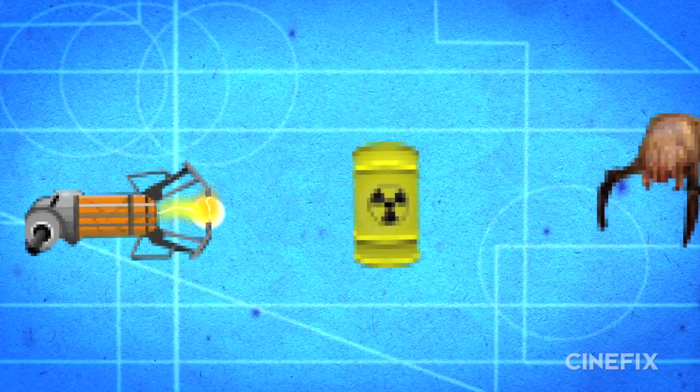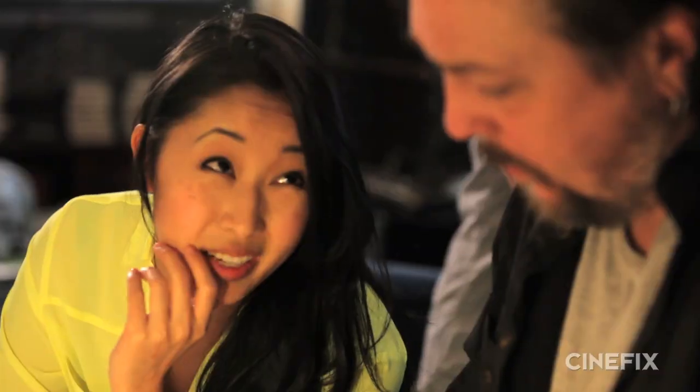Half-Life 2's gravity gun pulls objects from the environment and uses them as projectiles against the enemy. Do you think it can be done? Well, I have to check my supply of unobtainium in the back and make sure it's easier to get than adamantium. Now when are you gonna need this? We're gonna give you three days. Plutonium comes in family packs — I'm pretty sure I have a coupon for that too.